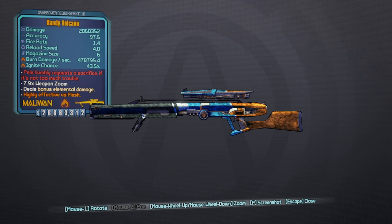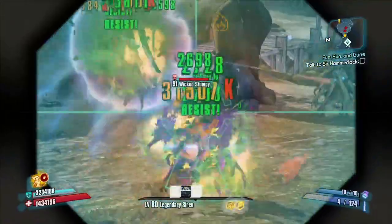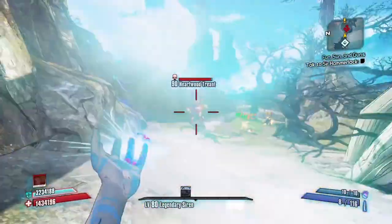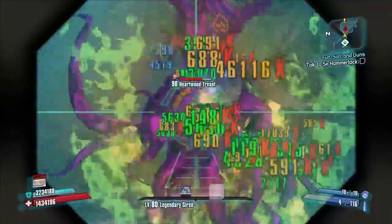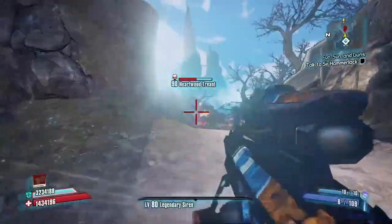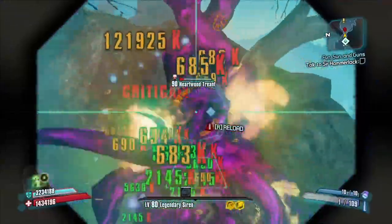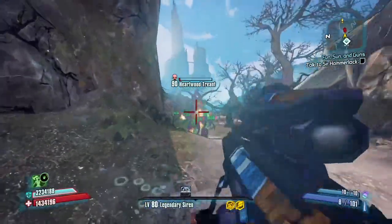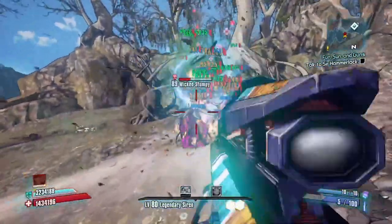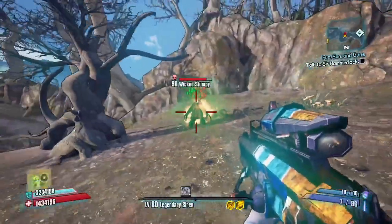Now let's get into the wiki. The Volcano is a legendary sniper rifle in Borderlands 2 manufactured by Maliwan. It's obtained randomly from any suitable loot source but has an increased chance to drop from the Warrior in the Vault of the Warrior, and also from the Handsome Sorcerer in Dragon Keep. It will only come in incendiary. The red text references Pele — I looked it up and Pele is a Hawaiian Volcano Goddess, so that works perfectly.